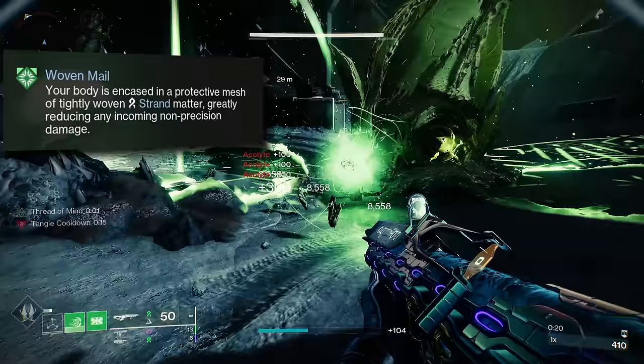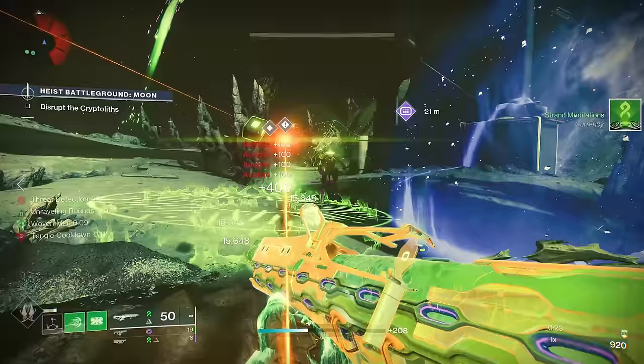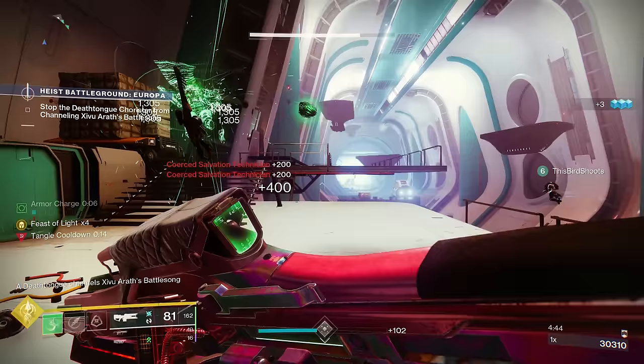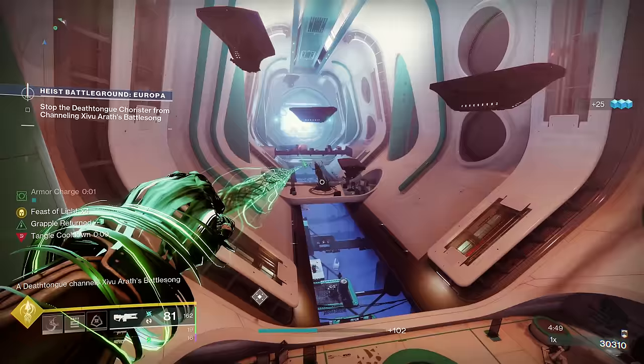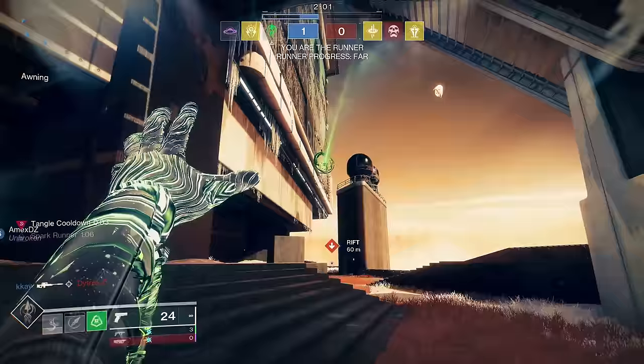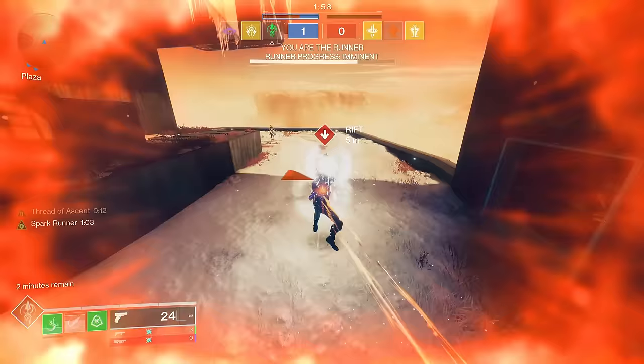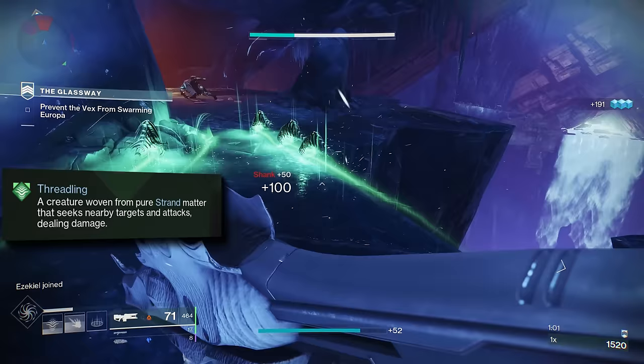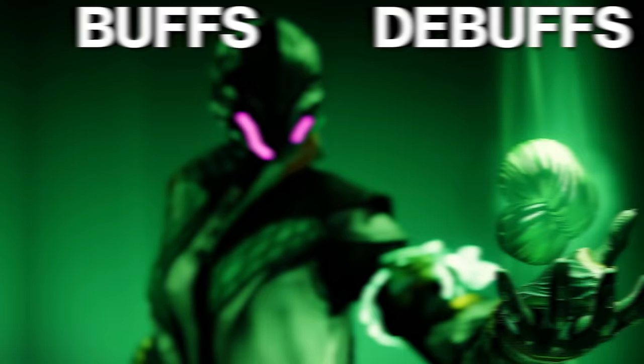If you still can't decide which subclass seems to be the most fun after seeing the four older subclasses, let me introduce you to Strand. This is Destiny's newest subclass that you can fully experience during the Lightfall campaign. Strand has three buffs and three debuffs. The buffs are Woven Mail, Tangle, and Threadlings. Woven Mail reduces all incoming damage in PvE, but only body shot damage for PvP. Tangles are small orbs of Strand that can be shot or thrown to create explosions. One of my favorite things to do since Lightfall was released is to make these tangles, pick them up, and then toss them across the map and use my grapple to hook onto them — it's one of the fastest ways to move around the map. Strand's final buff is Threadlings: Strand minions that hunt out nearby enemies and explode to deal damage. Strand's three debuffs are called Suspend, Unravel, and Sever.